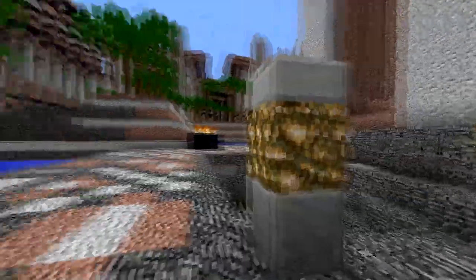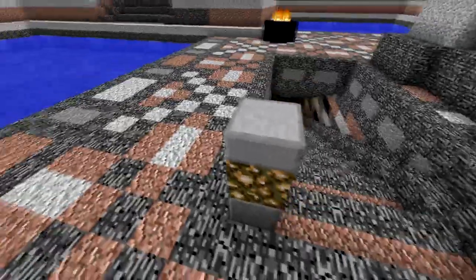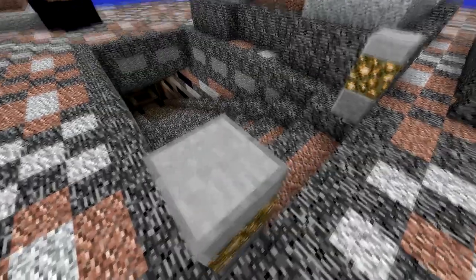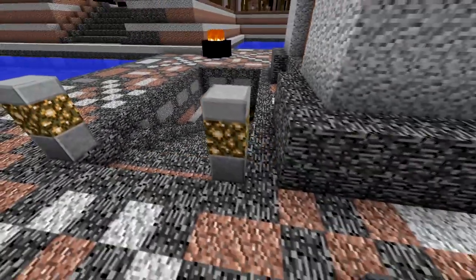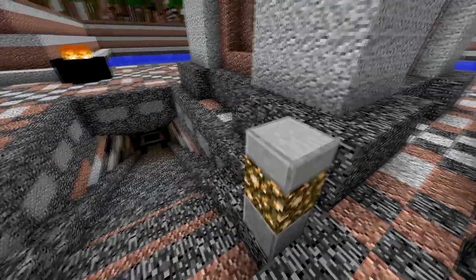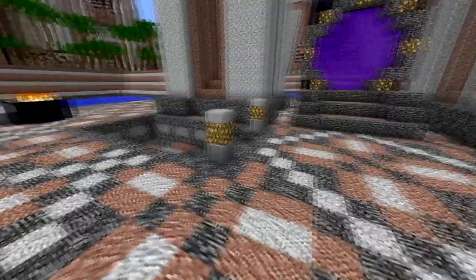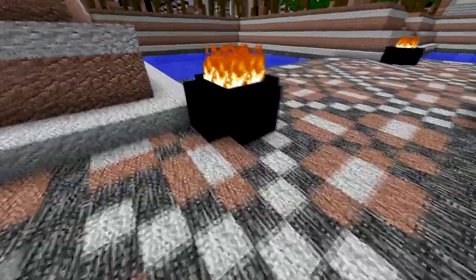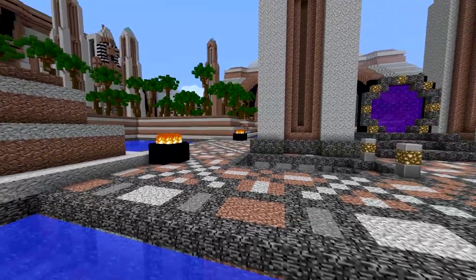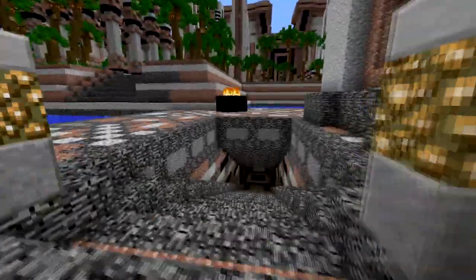Also, something else I'm working on — we need some street lights in Egypt here. This is a design I'm thinking about doing. It's got polished andesite, glowstone, and just a regular stone slab here. I'm not sure about the stone slab — I think it fits as long as it's paired with the polished diorite. I would just love to put burning fire everywhere, but that would be too much, and also for the trees I'm planning to put around here, that would be very flammable. So that wouldn't be a good idea.